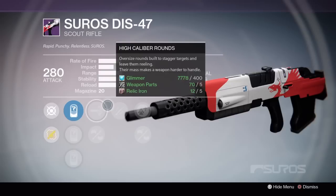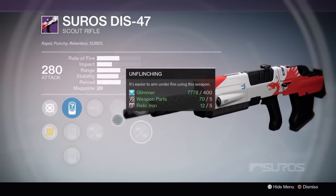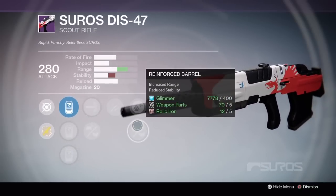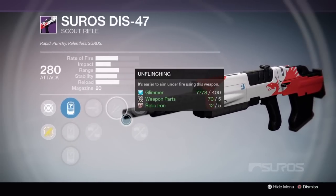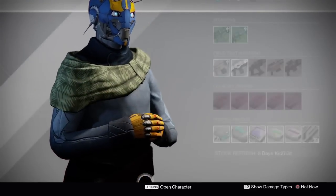This is a high-rate-of-fire scout rifle. Without a high stability perk, I don't know how we're going to land those headshots. You'd have to recenter the reticle every time, and as fast as this gun fires, especially without full auto, I just would not pick up the DIS-47, tempting as it may be.